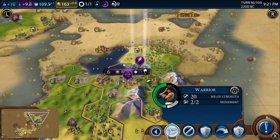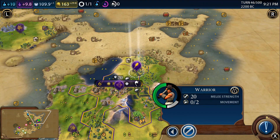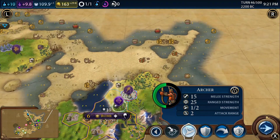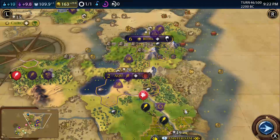Let's get the warrior moving and send the archer after. Archers are so much better than slingers - you'll realize it when you see them at work. This is crazy stuff. It's so much better.